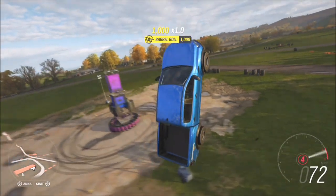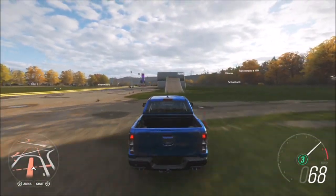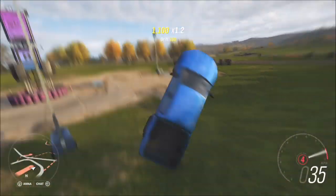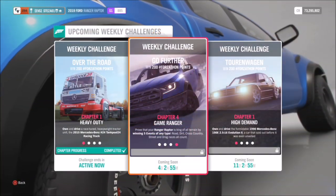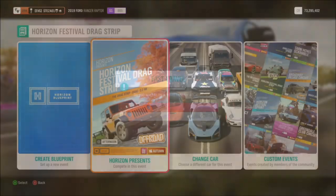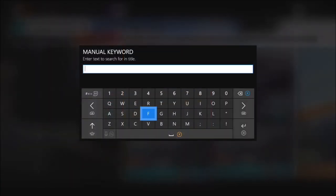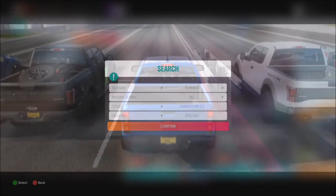You do need to land it to gain the skill, but it's actually pretty easy and shouldn't be too hard. The last challenge wants you to win five events of any type — whether it's road, dirt, cross country, or drag. I went to the drag strip because it's the easiest, and I created a specific drag race blueprint called Forzathon Easy EZ. Just type that into the search bar under blueprint events — my gamertag is at zero one — and it will come up.